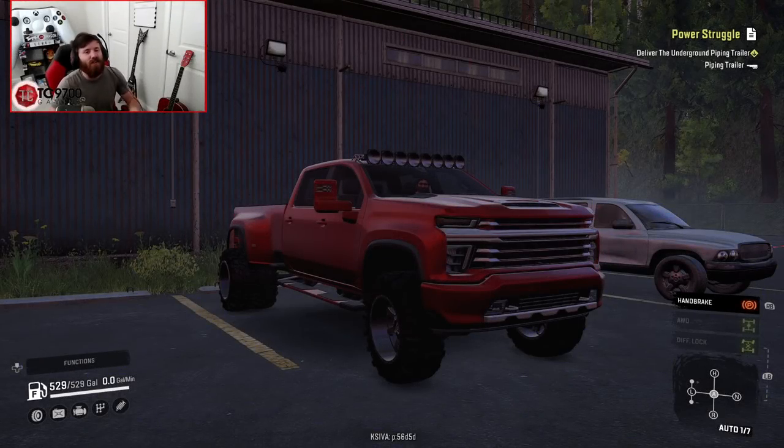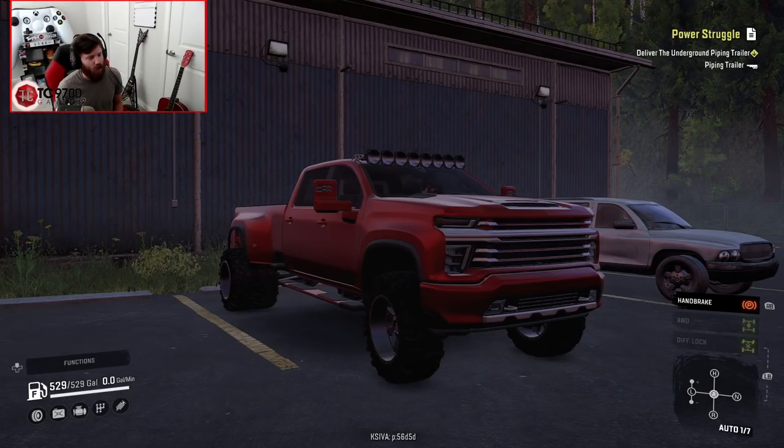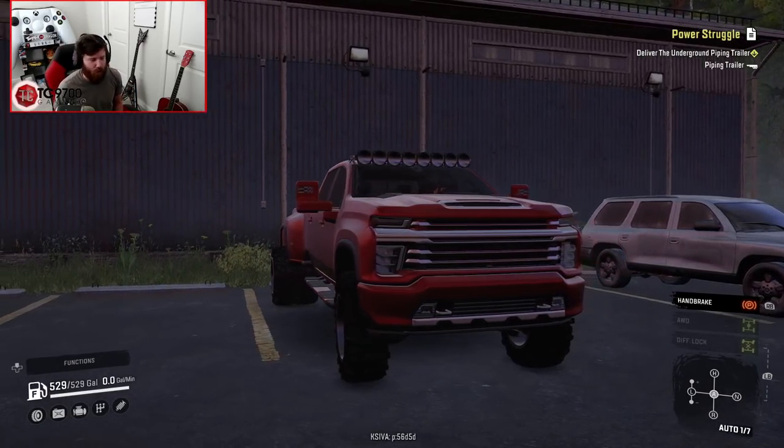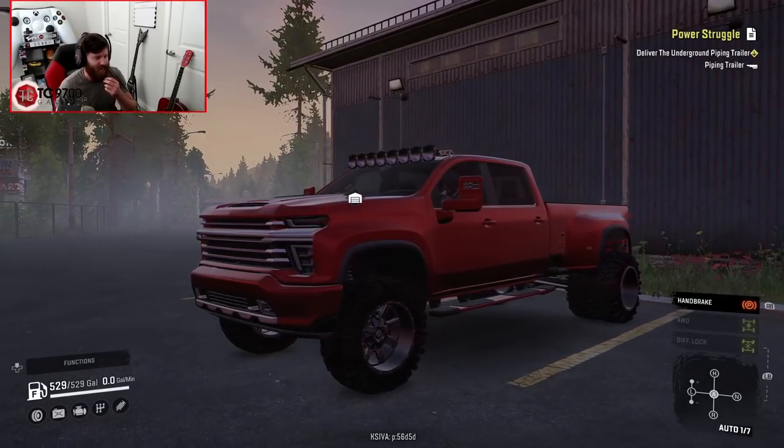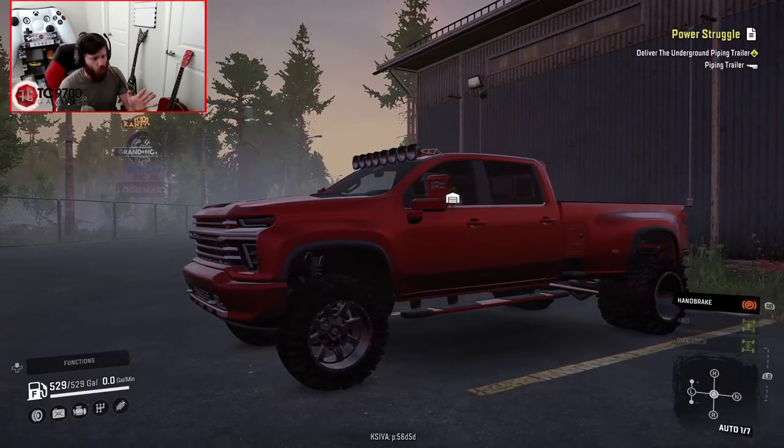Welcome back to Snow Roader, guys. In this video, you can clearly see that it's a little bit of a foggy morning here on the Highway Holland map, and we are back in the Silverado 3500. We're going to be doing a little bit more of a heavy towing test than we've ever done before with this truck.